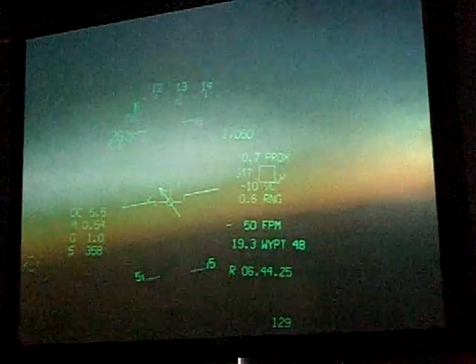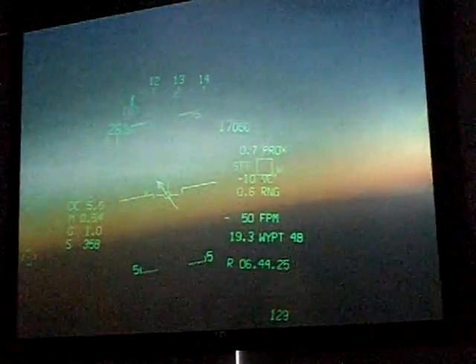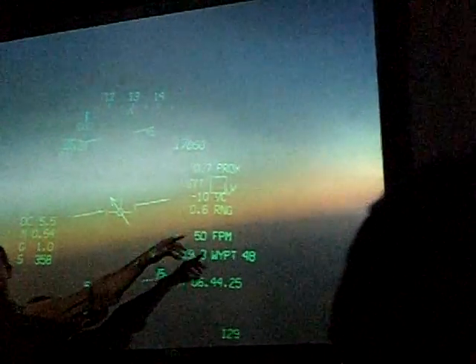Sometimes I don't pay attention to flying and start snapping pictures like a tourist. But this is our radar display. You can see that I got my wingman locked up. When you lock somebody up, you'll get that display in the HUD, so it helps you.